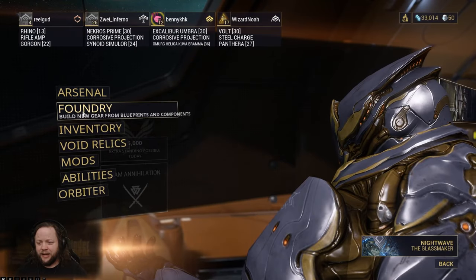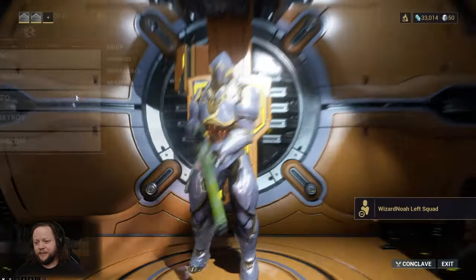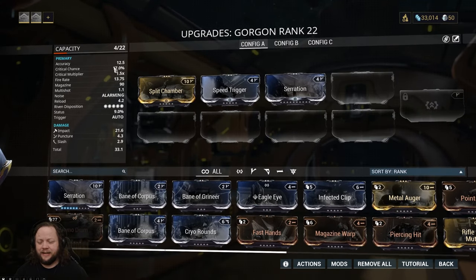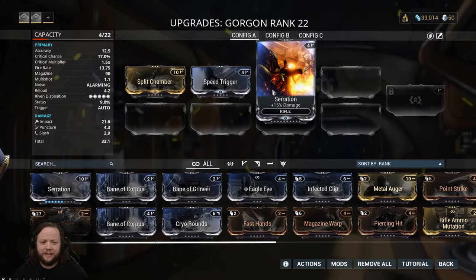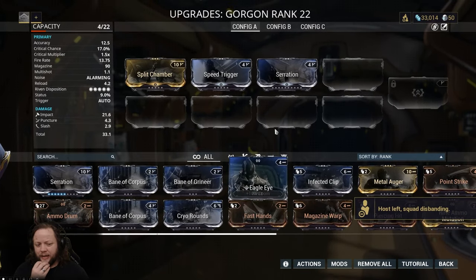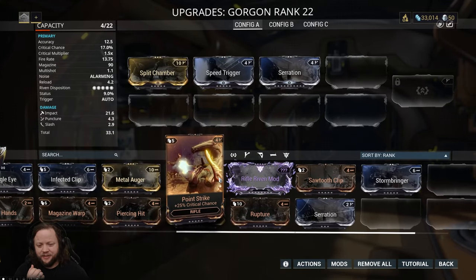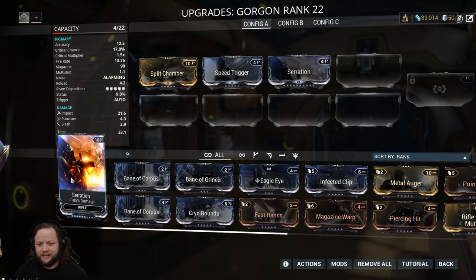Let's take a look at where our Gorgon is right now — rank 22, we still got a little bit of a ways to go with that. Our base damage here is very, very low — I'd like it to be higher, but it's just not going to be until we get this leveled up enough that we can put on a nice Serration.